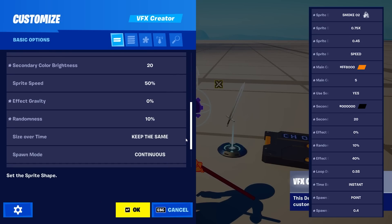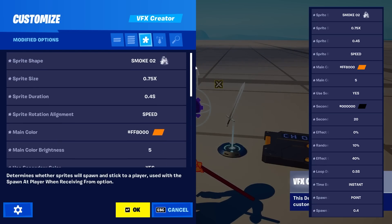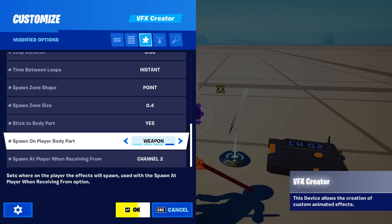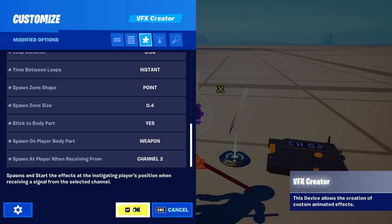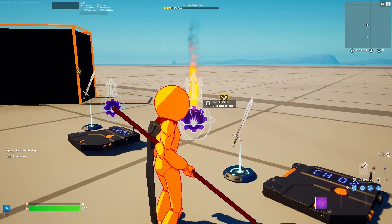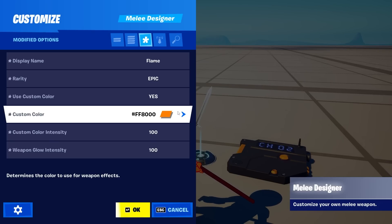I'm going to leave you every single setting on the screen right now, so everything that you need to change is on the screen and you can just easily duplicate it. The most important thing for all of these effects is that you have it on stick to body, then spawn on a weapon, to make sure that it's on the sword and also spawns on a player. Use a custom channel to actually activate it on the player. For the sword, just make sure it's the same color as the flame — if you make a blue flame, make sure the sword is also blue so it looks convincing.